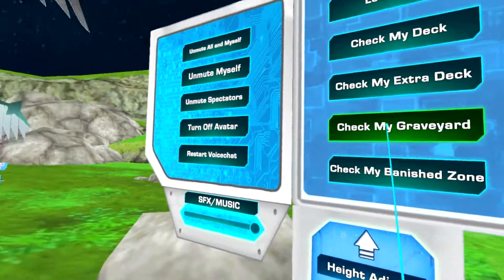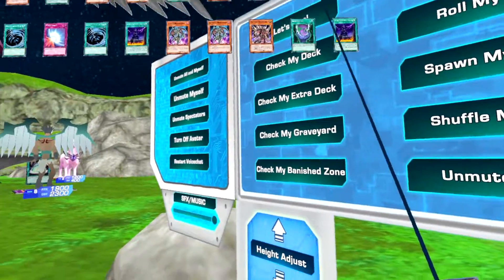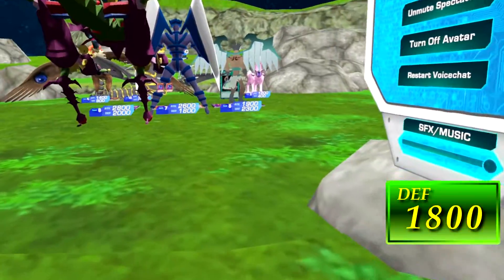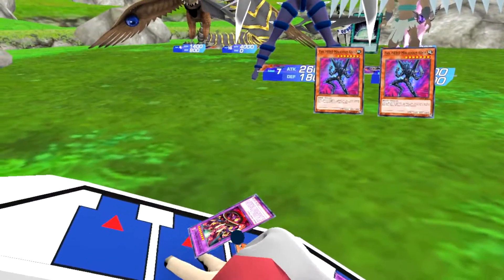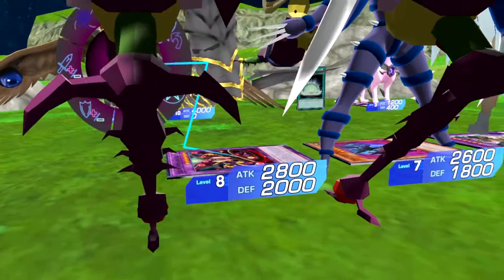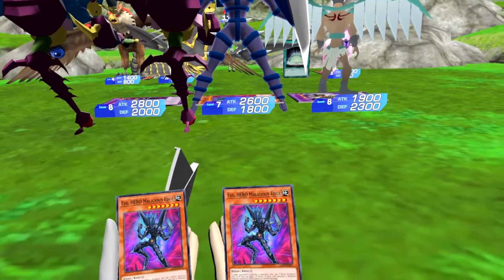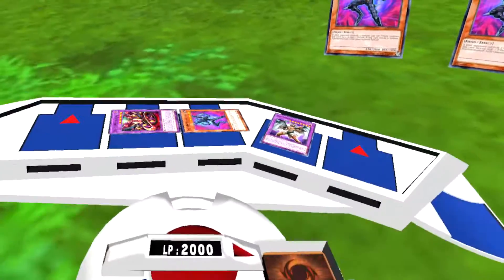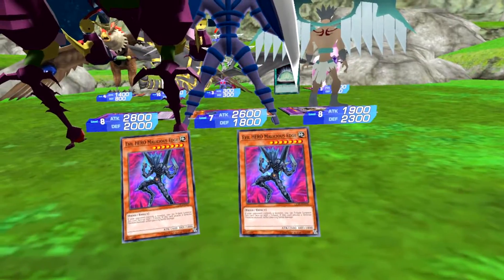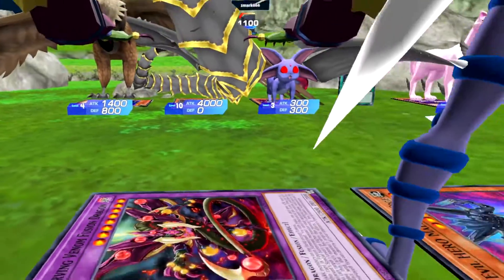Draw! I activate Sinister Necron's effect — banish it from my graveyard to Special Summon Evil Hero Malicious Edge. I'll switch Starving Venom Fusion Dragon into defense mode. I have to end turn. Am I really going to die to the goddamn Amethyst Cat?